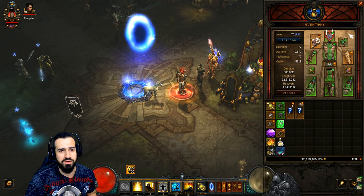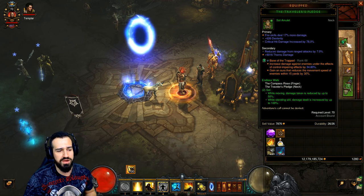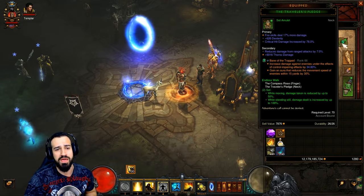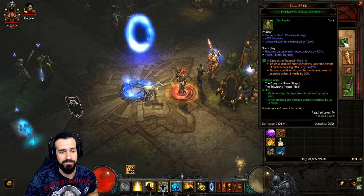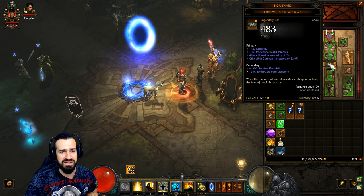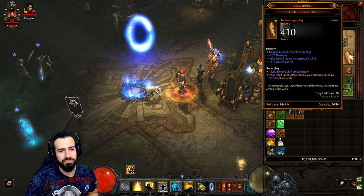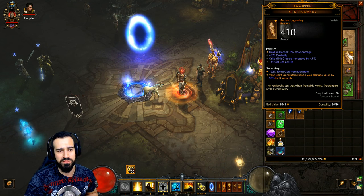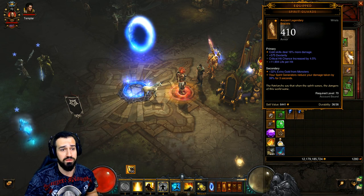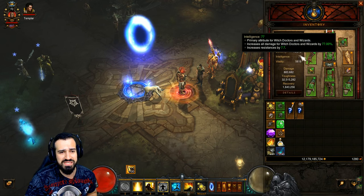For the amulet, we're using the Traveler's Pledge together with the Compass Rose ring. This combo is just too awesome to ignore. A lot of the time we're going to be standing still using our generator and casting Cyclone Strike, so our damage will increase up to 100% there. We're using the Witching Hour for our belt — make sure you have a good one with attack speed, dexterity, and as high a critical hit damage roll as possible. We're using Spirit Guards bracers for survivability. The legendary stat: your spirit generators reduce your damage taken by 39% for 3 seconds — since we'll be using our spirit generator constantly, that buff will always be up.